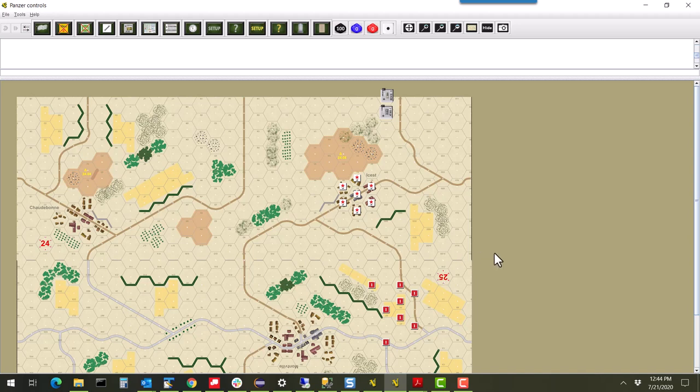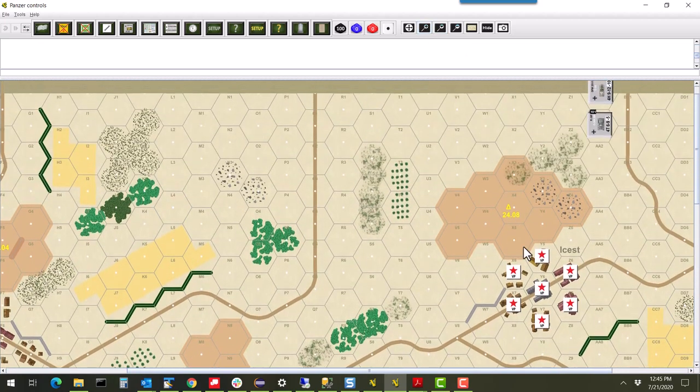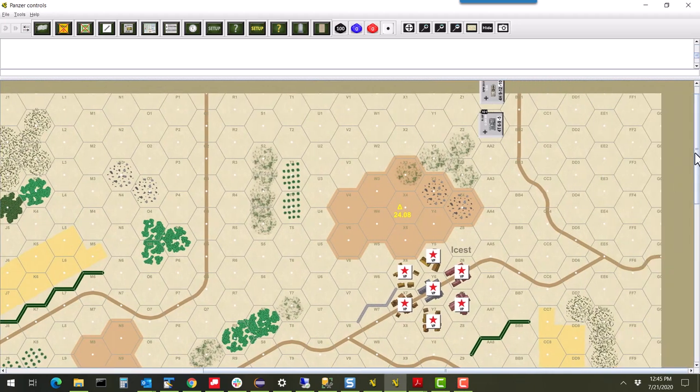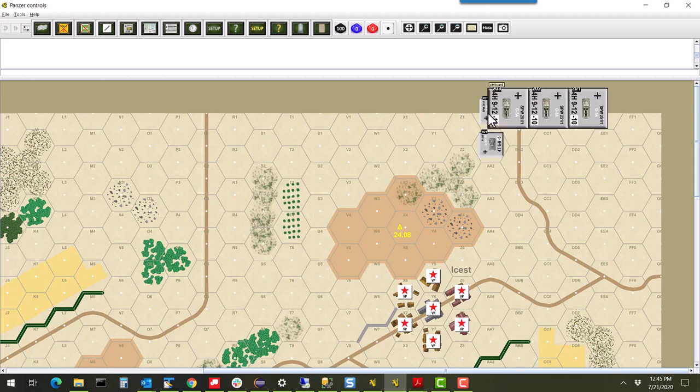I'm actually playing this on Vassal so I can record it a little more easily. I've got a snippet of the scenario here — probably about a third of the full boards used — and we're only going to be using from the path line in the middle of the board to the right. I've excluded one board as well to keep things focused and get units into action quickly. Let me zoom in: the German units are three Panzer IIIFs and three SPW 251/1s — the Hanomags.